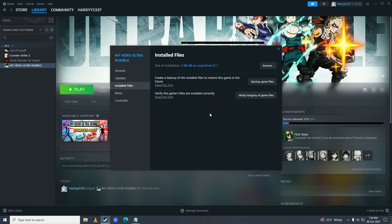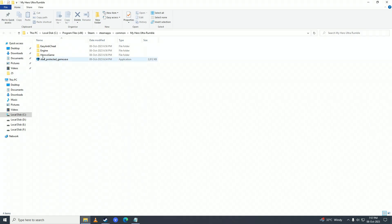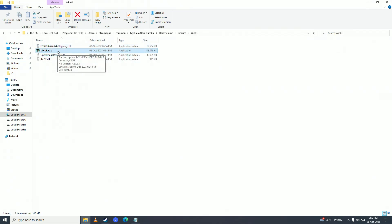If it doesn't fix the issue, then click on Browse right here, go into HeroesGame, go into Binaries right here, then Win64, and try to launch the game from the directory and not from Steam — maybe that could fix the issue.